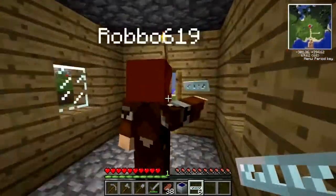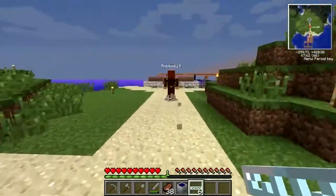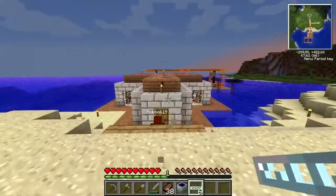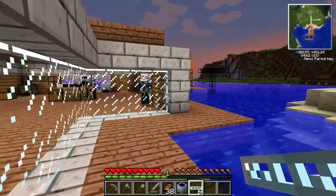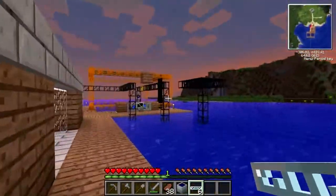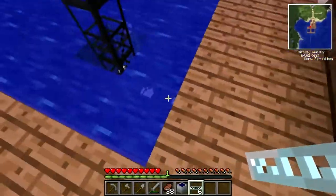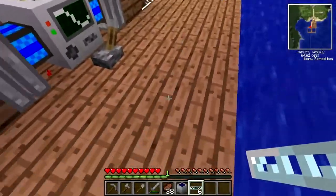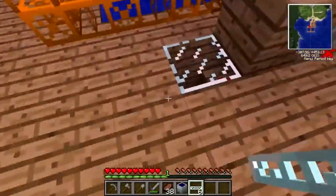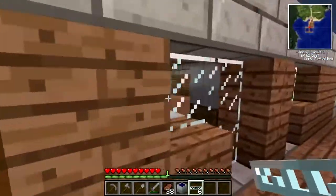So we're going to go put these on the house, ready for Mike, because this is Mike's project over here. We've basically put all the pipes underneath, straight through, and all the redstone wiring underneath too, running through to the quarry. We've also added a second quarry since the last episode.